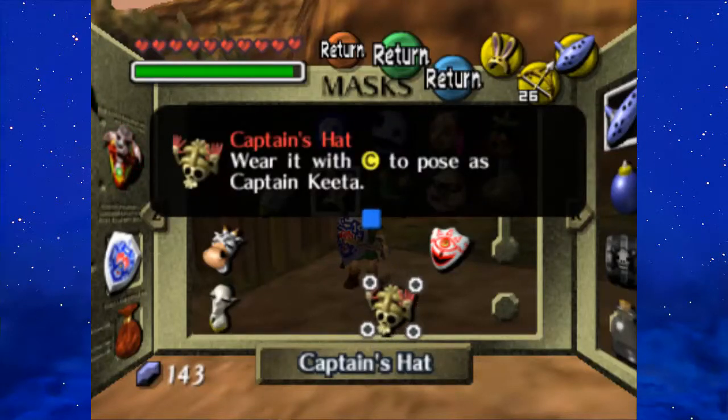Anyway, we defeated Skull Keeta and got the Captain's Hat — well, not Captain's Mask, but Captain's Hat — to pose as Captain Keeta. I think that's it for this video. So, next time on Let's Play Majora's Mask, we're going to use this Captain's Hat to speak with the soldiers at night — the Army of the Dead, quite literally. I'll see you guys next time, and if you liked this video, leave behind a like, also leave behind a comment, and subscribe if you want to see more videos from me.